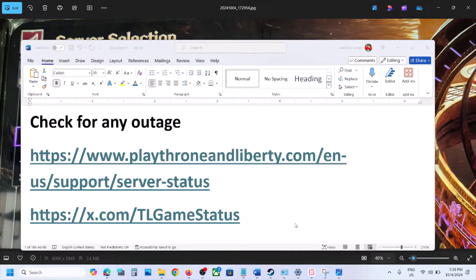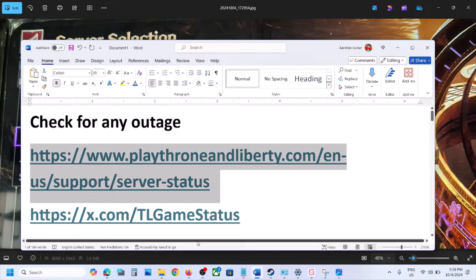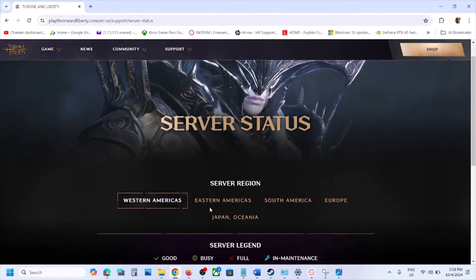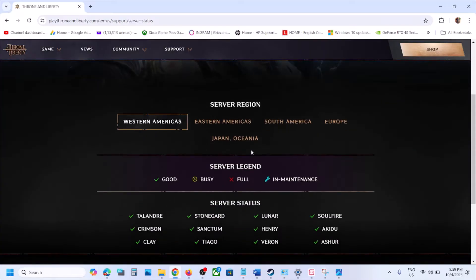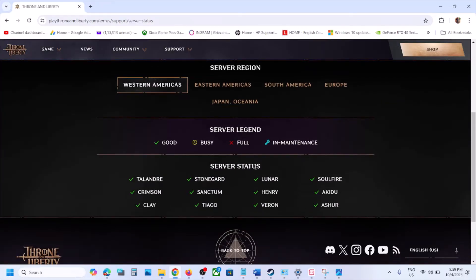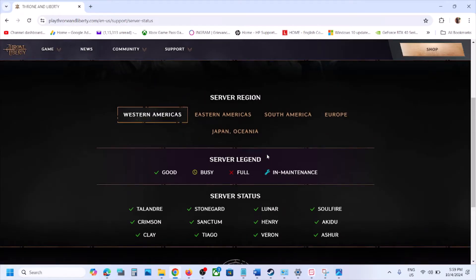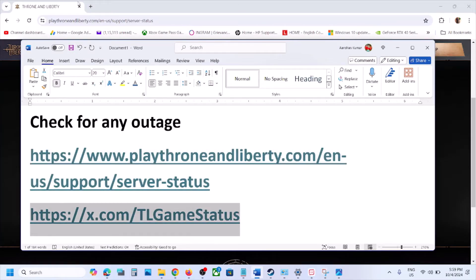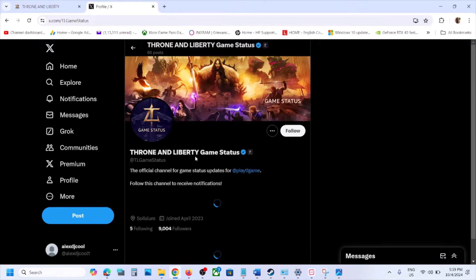Before performing any troubleshooting steps, go to the website and check for any outage. You can see the server status — all green ticks mean there is no outage right now. But if you see a busy icon, full icon, or maintenance icon, that means there is an outage and you have to wait. You can also go to X.com, where they will let you know if there is any outage.